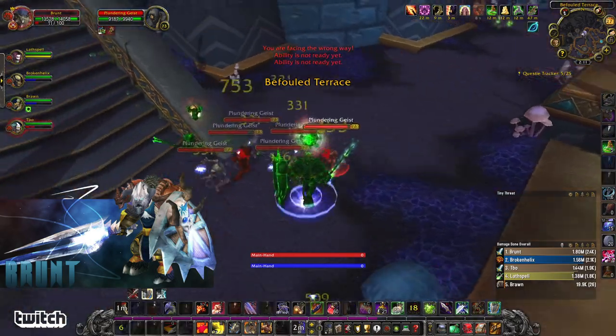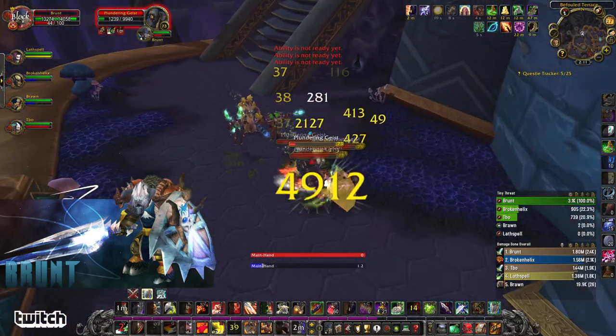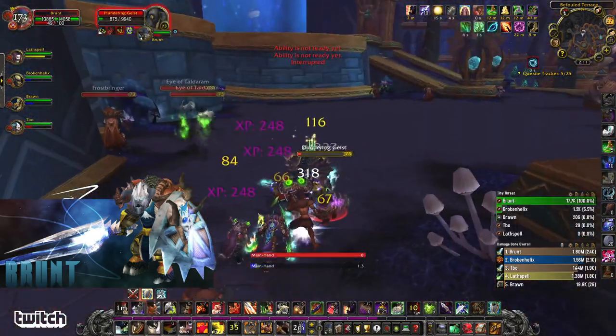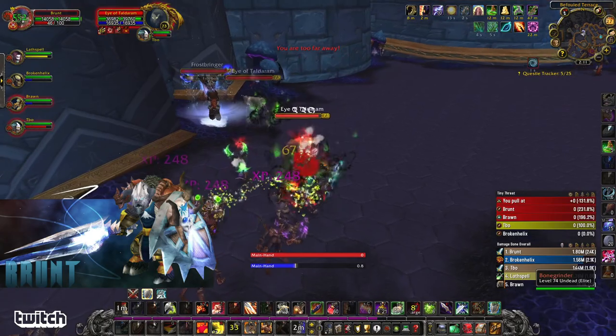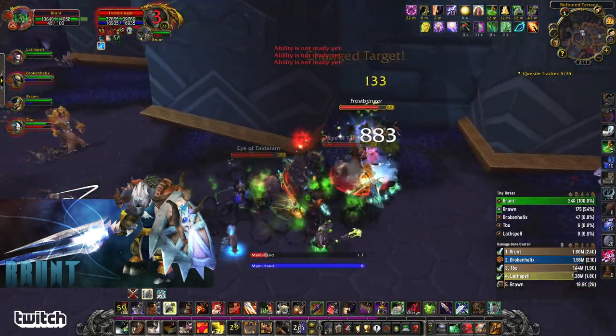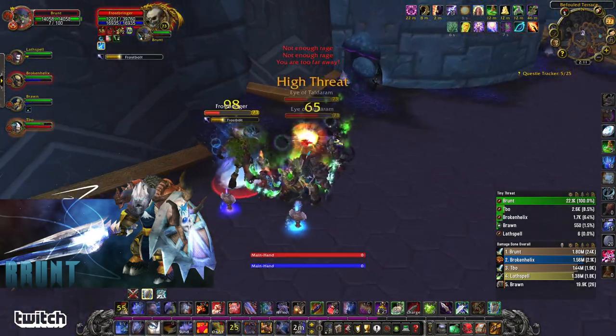Up here we've got some Geist pulls — just a bunch of little AoE guys. They don't hit super hard, but the main risk here is if you pull a bunch of Geists and you pull one of these big guys. The big guys do a fear, and if they fear the tank, sometimes the aggro will switch off the tank and onto a healer, so you want to be mindful of that.